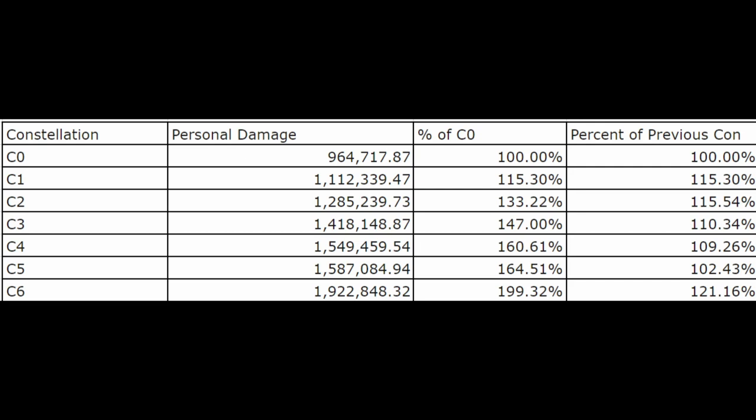C3: most of his damage comes from his auto attack charged attack, so this is very good — 47% increase over C0 and 10% over C2. I'd give this a 4 out of 5. C4 is 60% increase over C0, about 9 to 10% over C3. The value of resistance shred is halved below 0%, so since we already have the de-shred, a 9 to 10% increase is expected — I would give this about a 4 out of 5. C5 is his only underwhelming constellation: only about 64% increase over C0 and 2% over C4, so I would give this a 1 out of 5. Then his C6 is absolutely incredible: 99% increase over C0, 22% over C5 — I would give this a 5 out of 5.